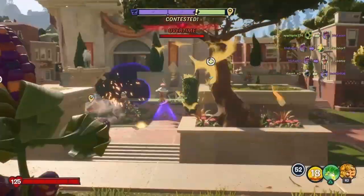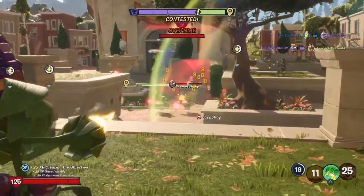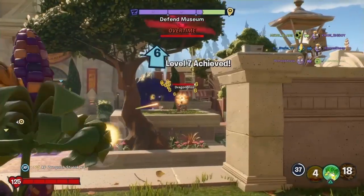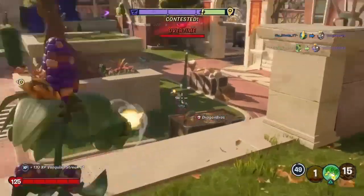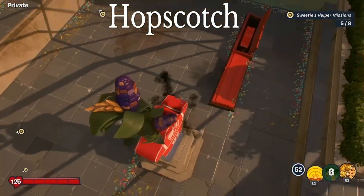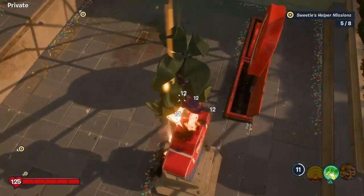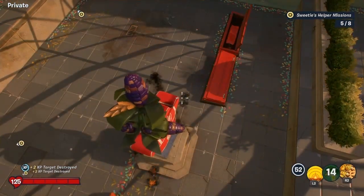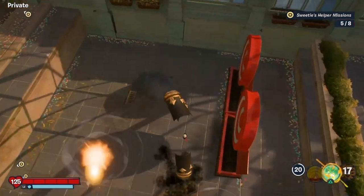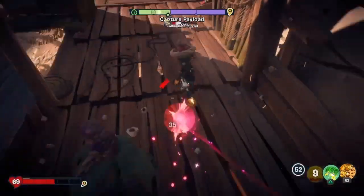Here's a nice little clip of Superspin in action. The ability Hopscotch allows you to deal additional damage by hitting enemies directly with the Hoss Cop. This basically increases the amount of damage that you can do with the Hoss Cop, making it very strong. With this ability, it makes it a lot easier to get kills with the Hoss Cop due to the fact that it does more damage.